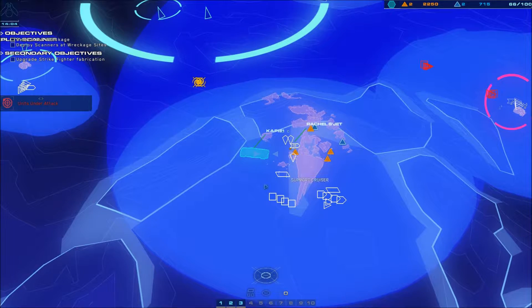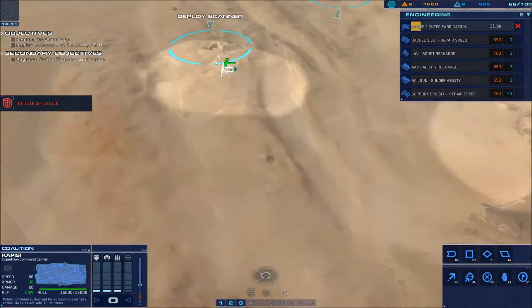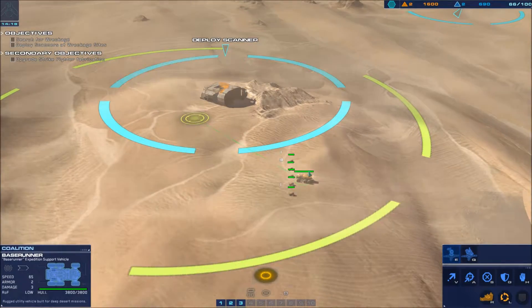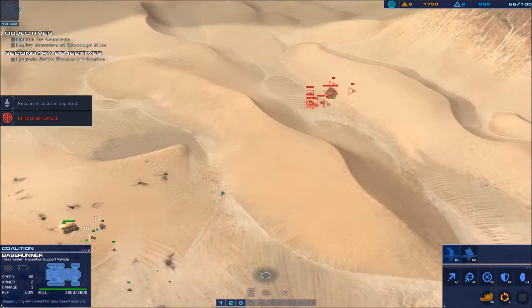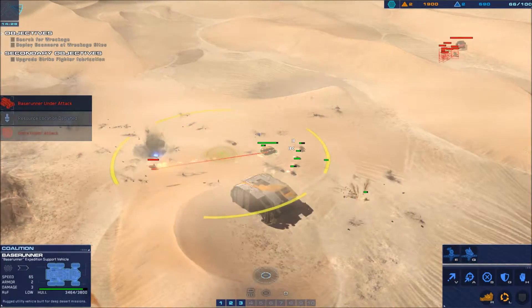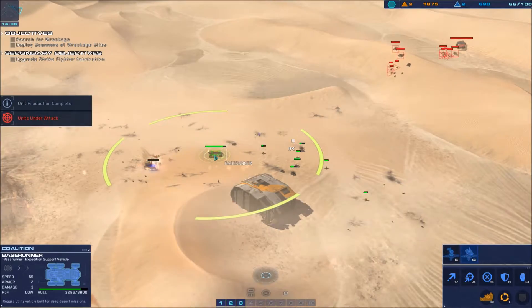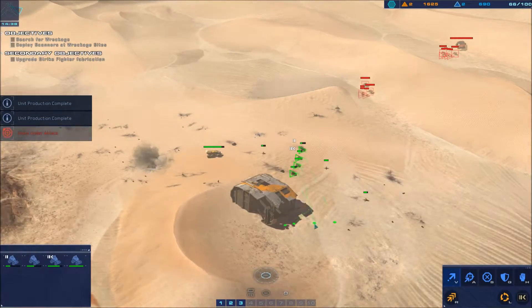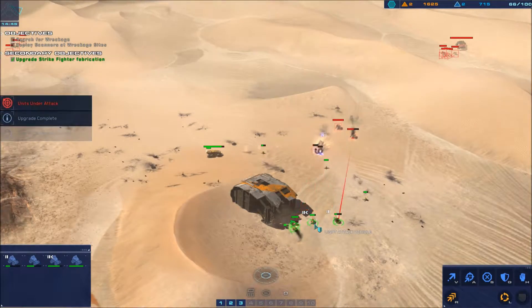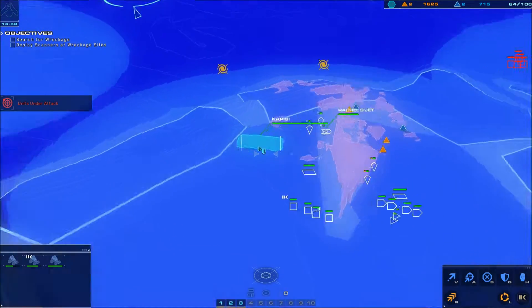Invest in the Kapisi hangar facilities to begin producing strike fighters. One of our turrets is taking fire. Oh my god, look at them all. Contact — enemy armor bearing designated. Deploy a scanner at marked position. Strike craft destroyed. Alert — a turret post just went down. We're getting hit hard. Get a turret up. Strike fighter fabrication online — begin constructing strike fighters immediately.